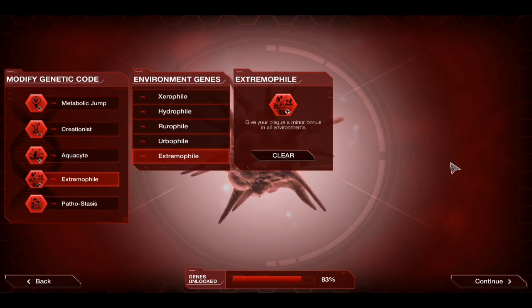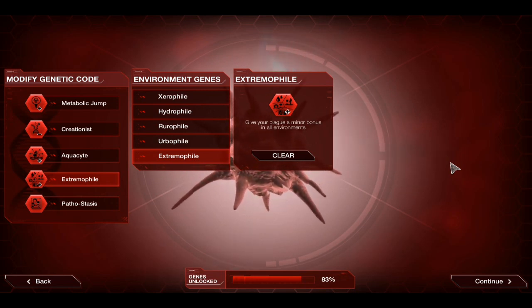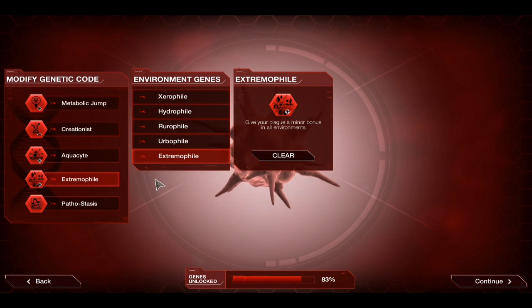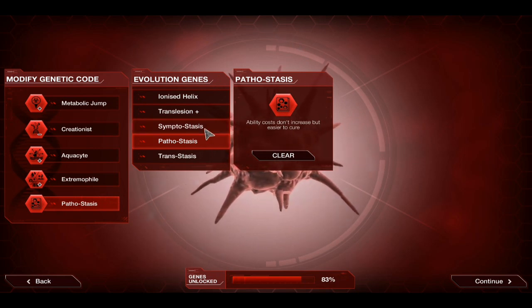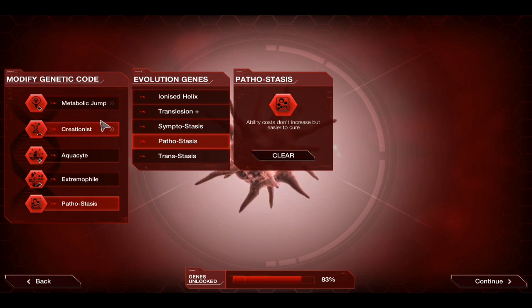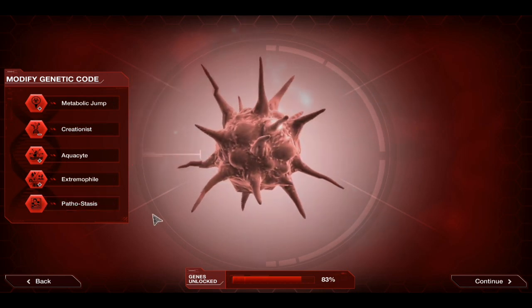Extremophile — give your plague a minor bonus in all environments. I'm of the opinion this is the best gene because it gives you a bonus everywhere, not just one specific location. So you'll never be in a spot where you're wishing you had Hydrophile because you're stuck on some wet country. It's a nice jack of all trades. And finally, the important one — Pathostasis. Ability costs don't increase, but it is easier to cure. Which is why normally I would run Genetic Mimic to counteract this, but you'll see why Pathostasis is brilliant as we go.